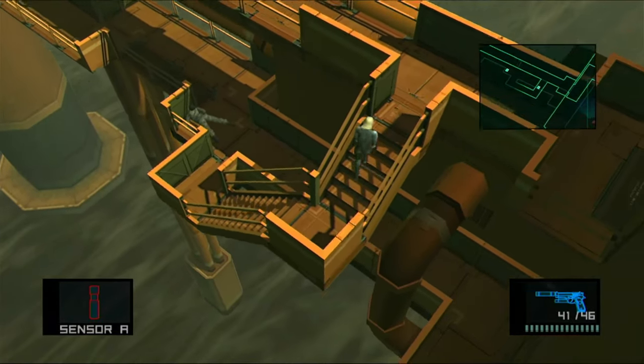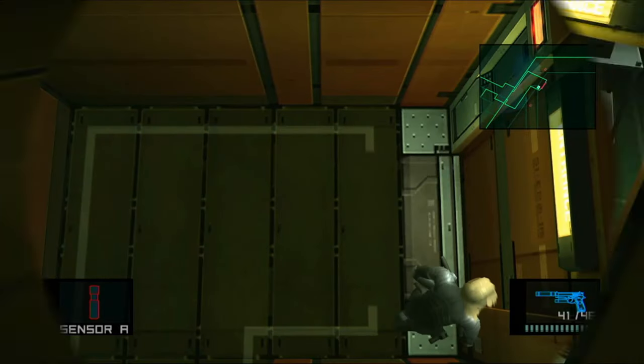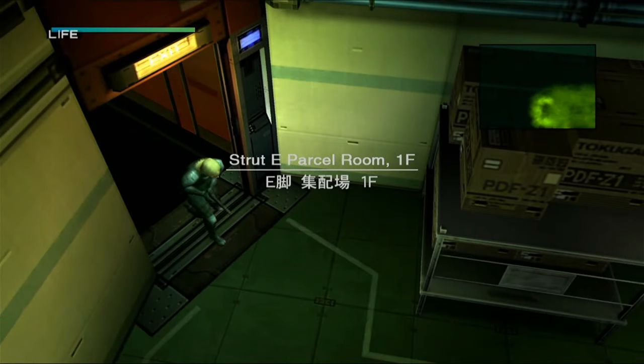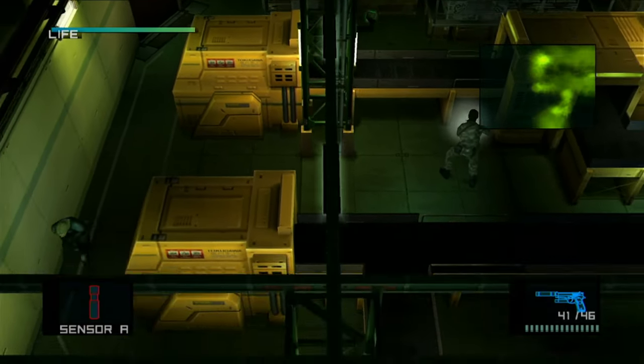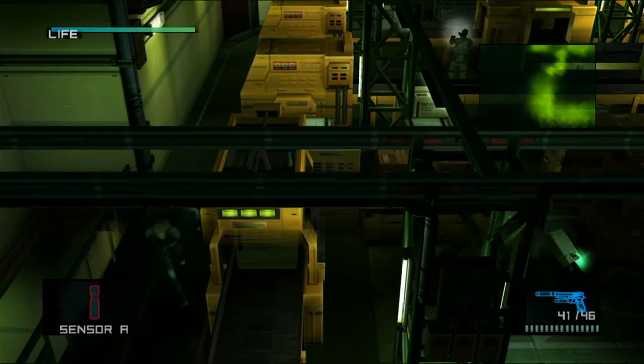You should all know the drill by now. You know I'm going to take your things too. Alright, alright. Now we're heading into Strut E. The first thing you wanna do once you get in here is basically just hit the south of this room.